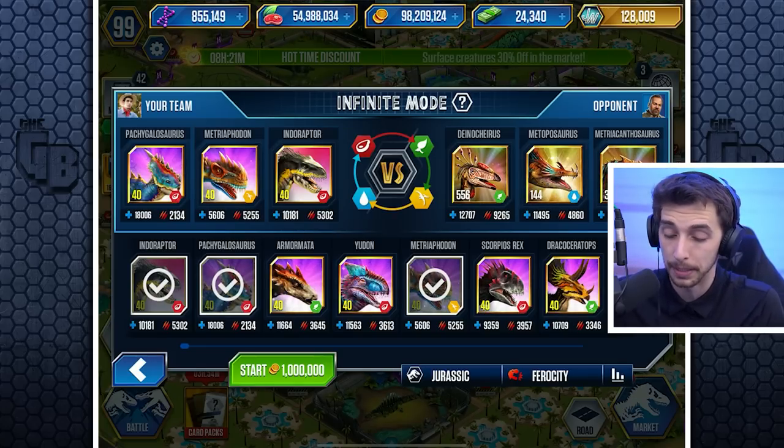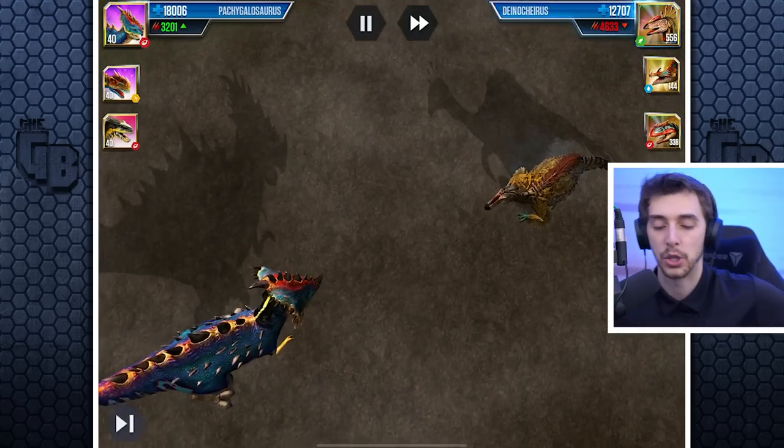Metricanthosaurus can't kill me in one hit and I can kill it in two — but it needs to be interrupted. As far as I'm aware that's the best team I can do. Once I've used it I can get them back with my VIP thing. Let's have a look — the toughest battle I have ever faced.